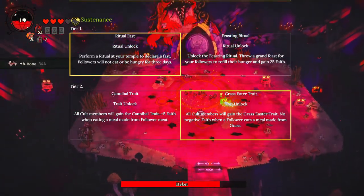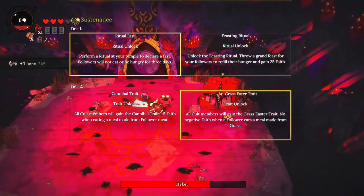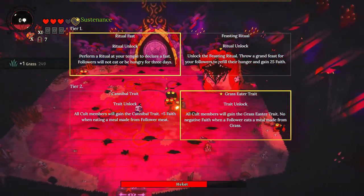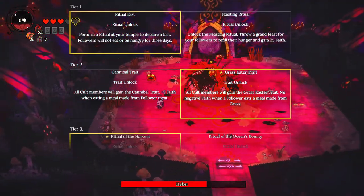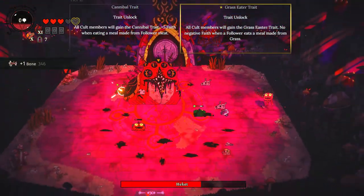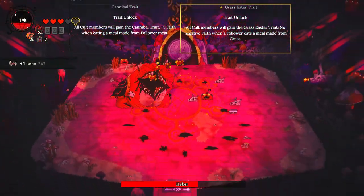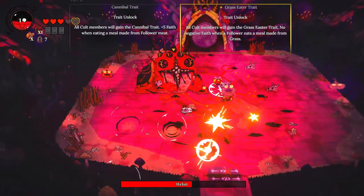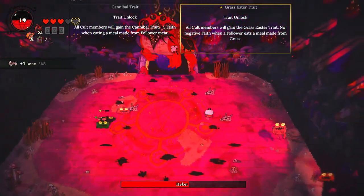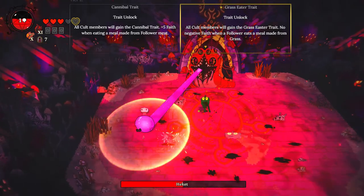The last one I think has so much baked-in value is Sustenance. One of the things that's going to kick your ass early on is just providing food for your cult, especially when you want to go out and do crusading. You won't have any automation built up, so you'll constantly come back to your cult and they're going to be mad and hungry. The first amazing thing is Grass Eater. It makes it so you can feed grass to your followers without them absolutely destroying themselves. As long as you're hitting grass when doing crusades, you're going to have an excess of grass to feed them.